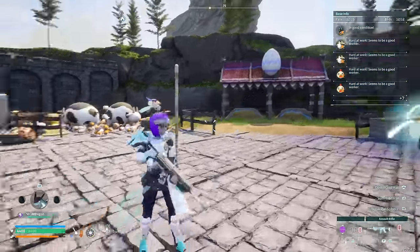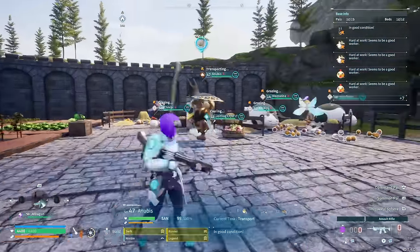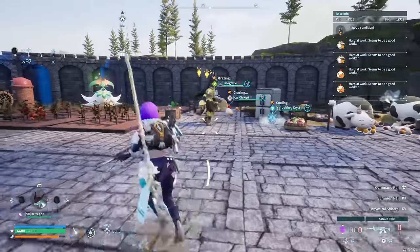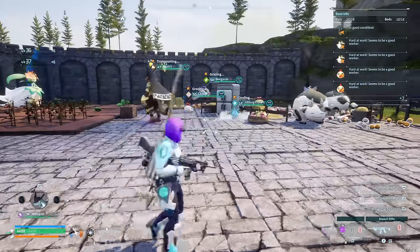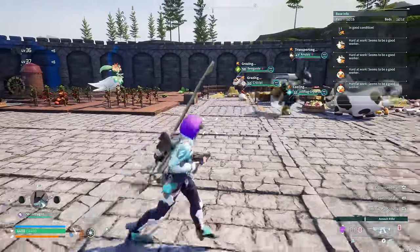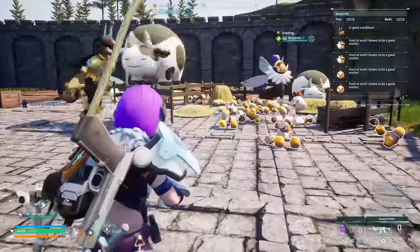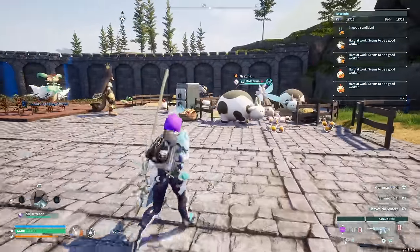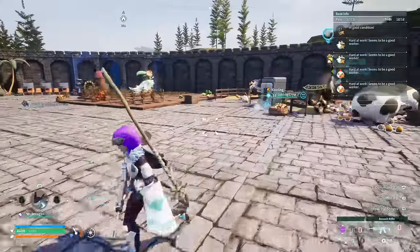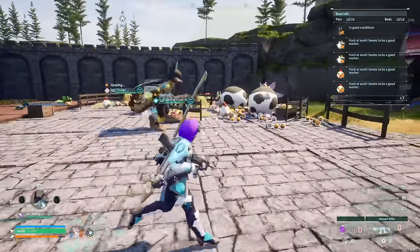We also have a farm set up for breeding, which is extremely important later on. But the main thing we want to automate here is the cake farm. There are two methods: the alternative method is instead of having a cow and a chicken to create eggs and milk, you could theoretically buy these off a vendor — basically just go capture a vendor.